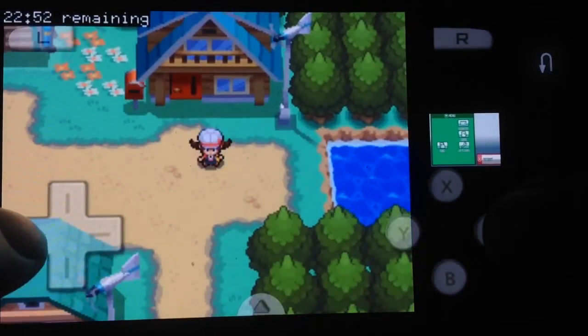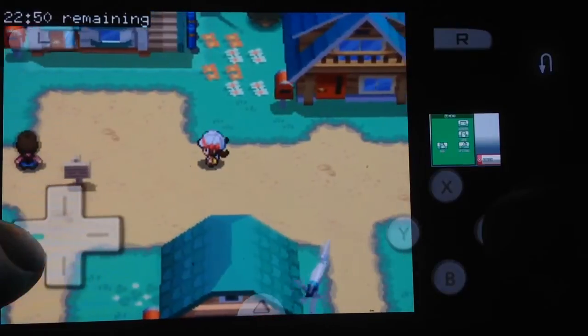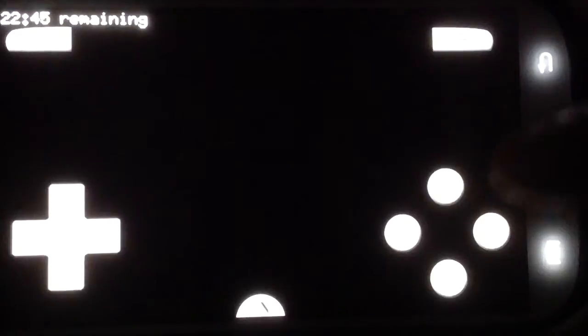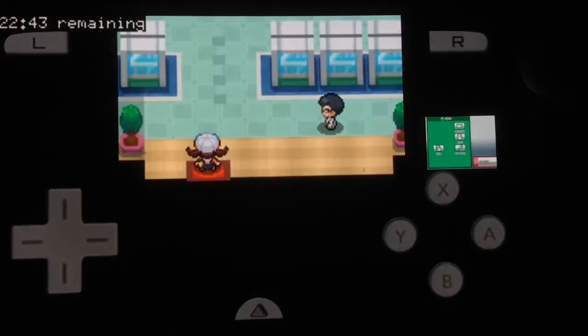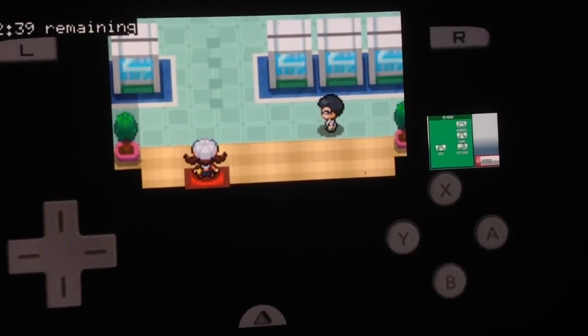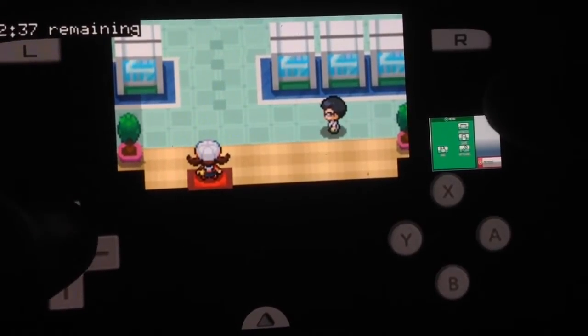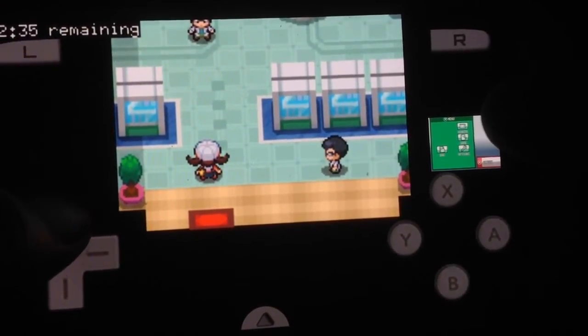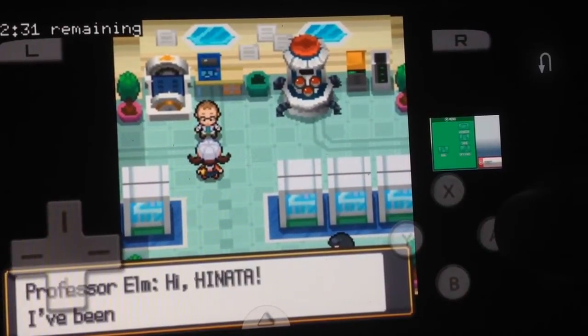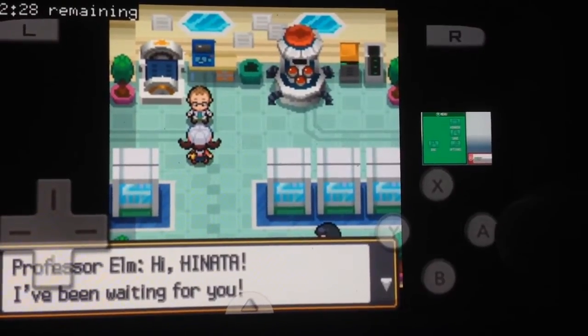This is Pokemon HeartGold. I've played a lot of Pokemon in my days — way back. I'm talking Yellow, Red, Silver, Gold, Blue. Most of them are almost the same thing, you know, 150 Pokemon. And you can see the name of my character there is Hinata.